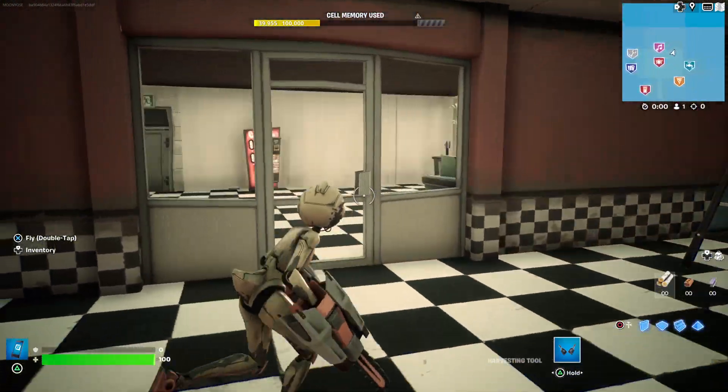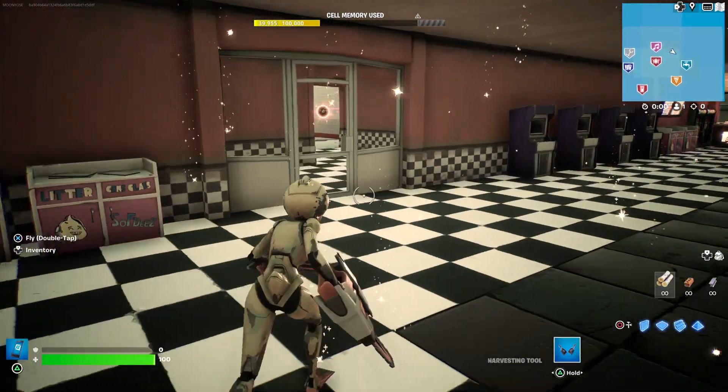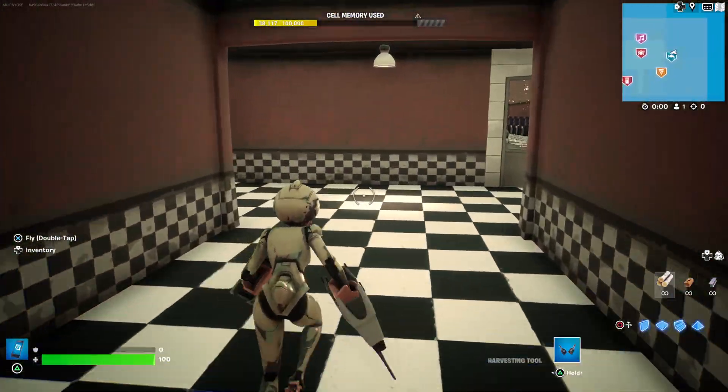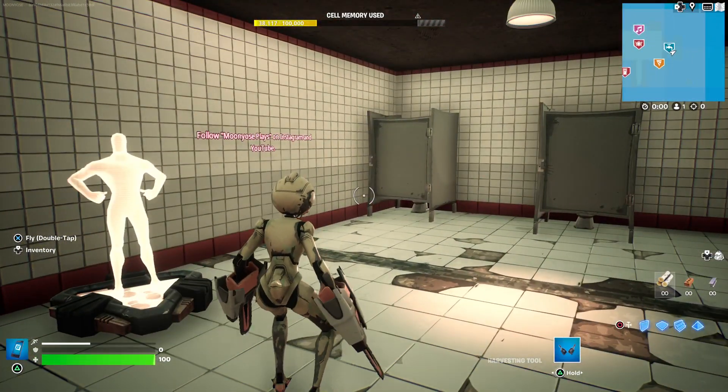There's a little entrance room where they would come in, maybe pay for admission or whatever. And the bathrooms. I had to brighten this up because it's going to be way darker during the actual gameplay — this is a playable map.